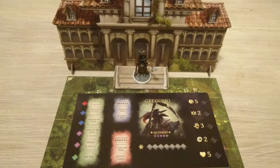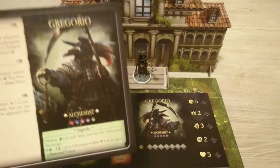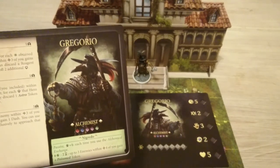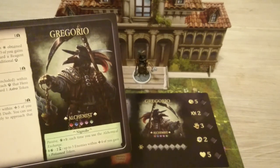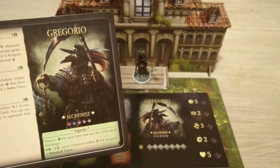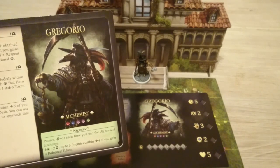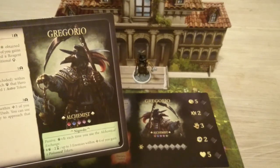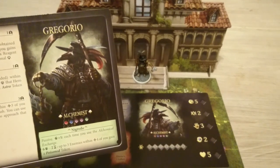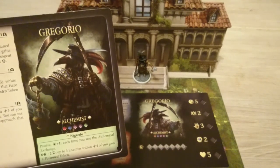Gregorio's passive ability is called Negredo. Each time he uses Alchemical Exchange — which I believe is one of his items — he gains a hero point. When he's accumulated six of them, he can inflict a poison token on up to three enemies within four squares of him — like swinging that sensor around, I guess.